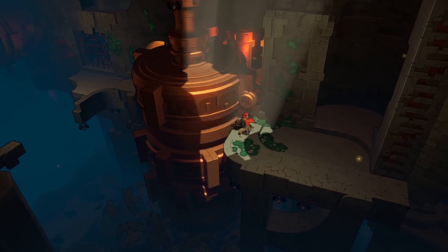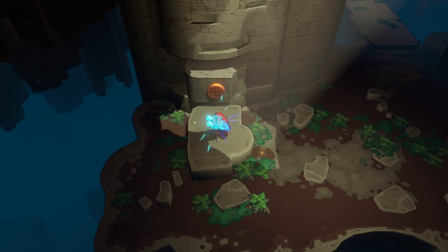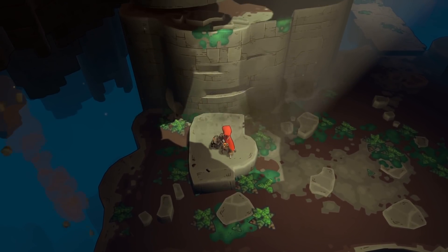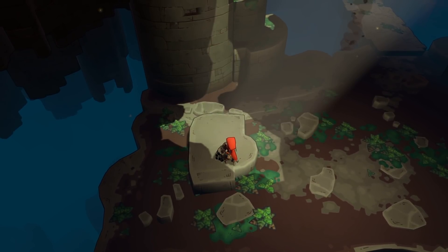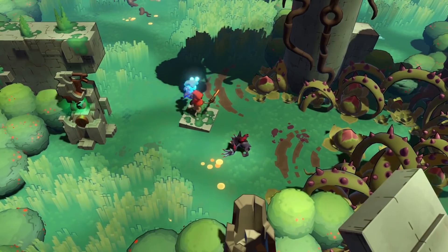And then the second glove we ever showed was the punch. The punch is you basically get to destroy things. But what you can actually do with it in the world is actually one of the most used glove abilities, and not just to break walls.